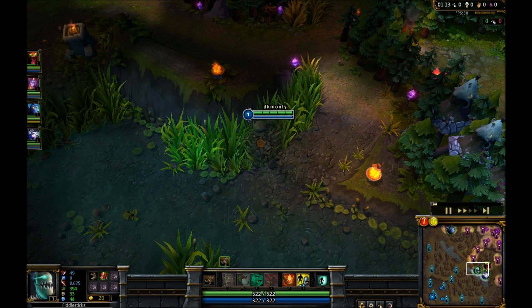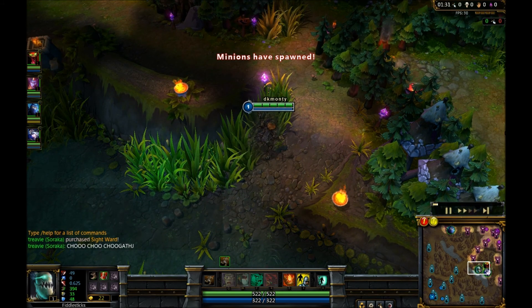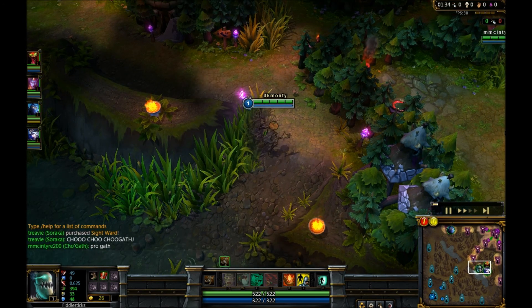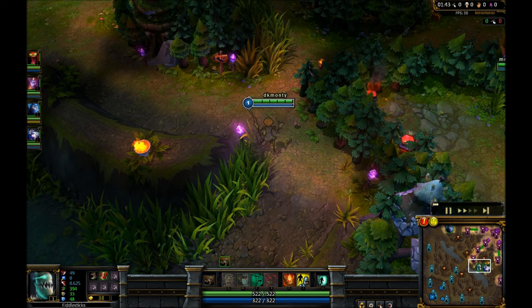You can go the utility tanky build where you're filling the role of a big CC bot with a lot of tank and damage - which is a really good build and what I'm playing this game. Or you can go glass cannon AP with lots and lots of damage, which can instantly blow up an entire team - also really really good.